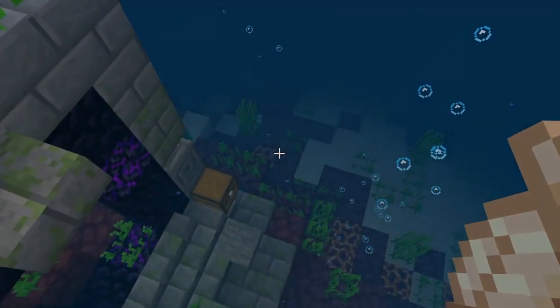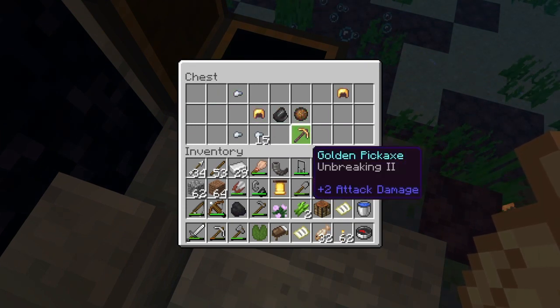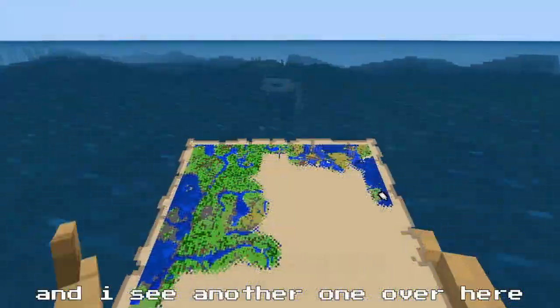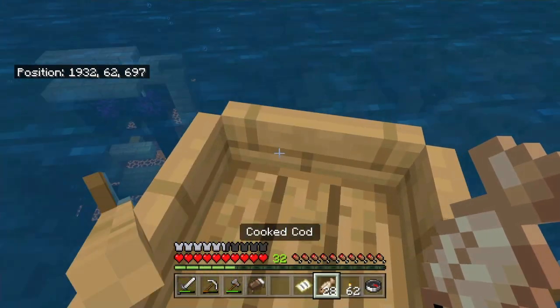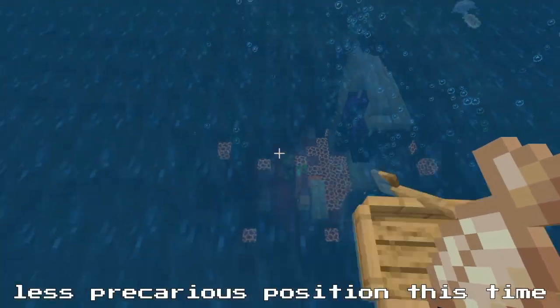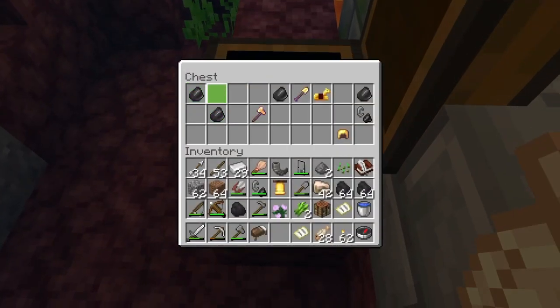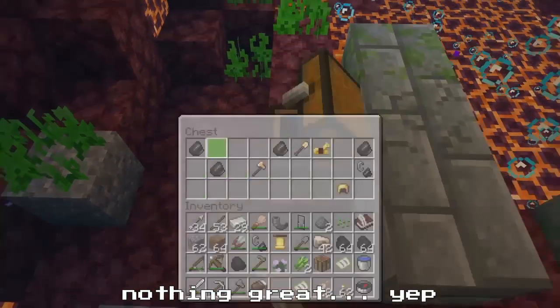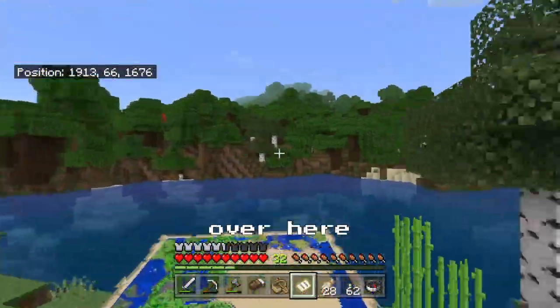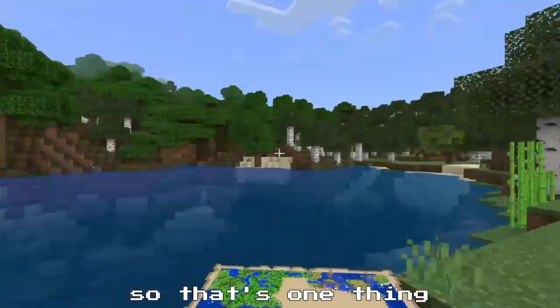I see the chest. Bell. Super interesting. And I see another one over here. Let me find the chest. Make sure my boy is in a less precarious position this time, and take a quick dive. Nothing great. And we have a dark oak forest over here — or at least a forest that has dark oak trees — so that's one thing checked off my list.